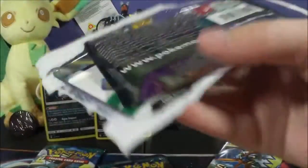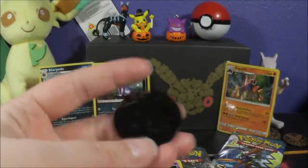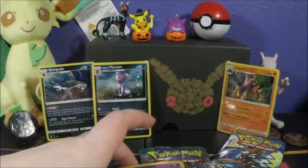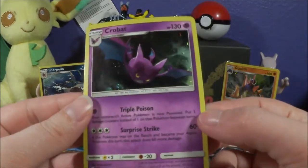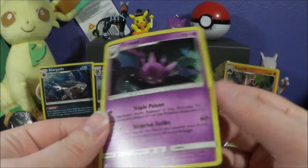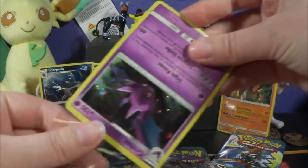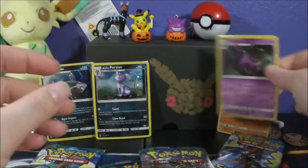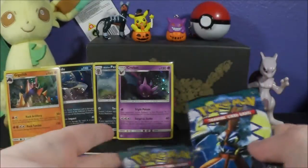Final one, and then we can get to opening these packs. Coin, code, and final promo. This one looks good — yep, looks good to me. The Crobat looks the nicest. The Crobat and the Sharpedo are probably my favorite ones. We got four Guardians Rising packs — let's see what we can get.